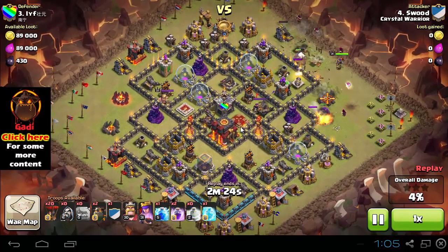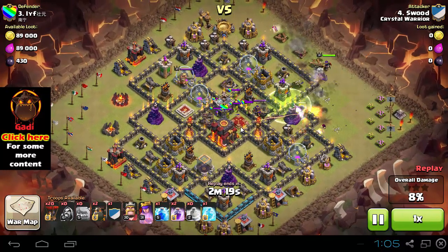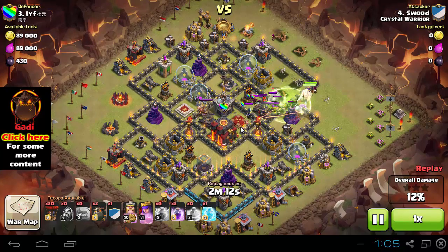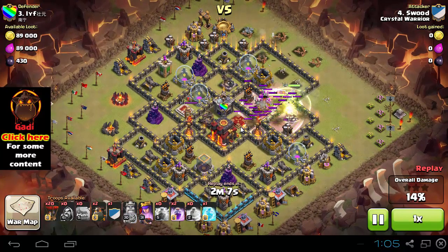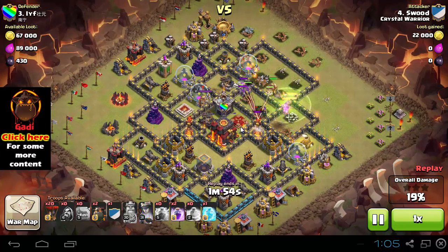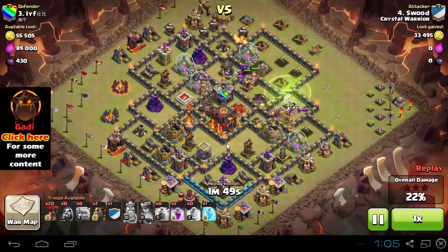Here goes the attack: two golems, wizard funneling, Queen is already out, jump spell is dropped, and the King is released last. Wait for the clan castle troops to come out, and right before they gather, drop the lightning spell. King goes in, Air Defense is down, the enemy Queen is down, and now the Archer Queen takes out that Inferno Tower. From here you can start the main Lava Loon attack.